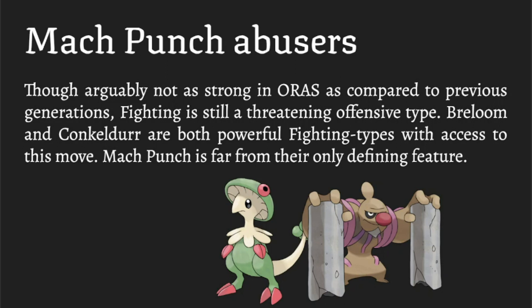The Mach Punch abusers: not quite as strong as Aqua Jet generally, but Fighting is still a really good STAB type. In the case of Breloom, it has Technician which gives a 1.5 boost to base 60 and lower attacks, so Mach Punch becomes effectively base 60. Often you see Life Orb on it for even more power, combined with Spore, Swords Dance, and other options. Breloom has a lot going on — toxic orb sets, Leech Seed, Focus Punch as well.